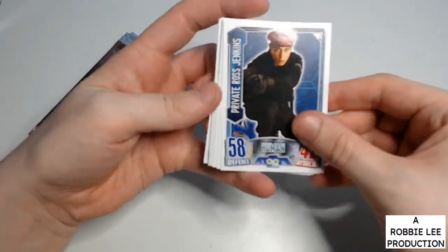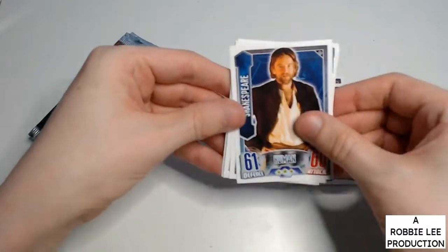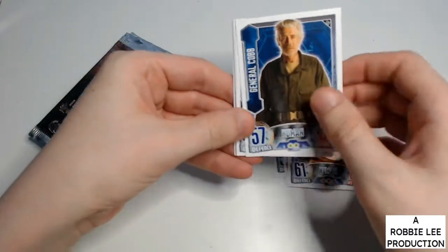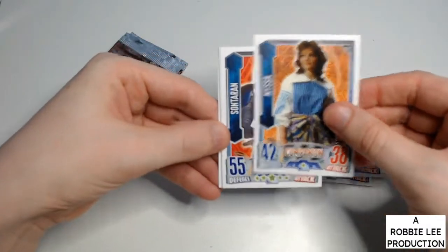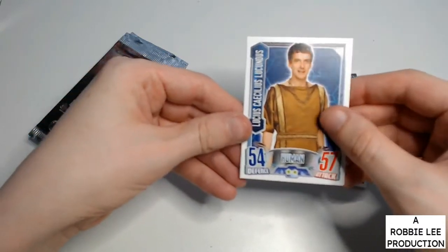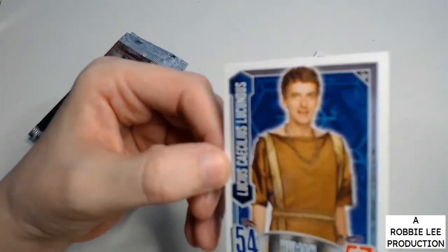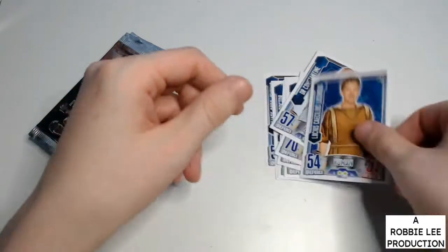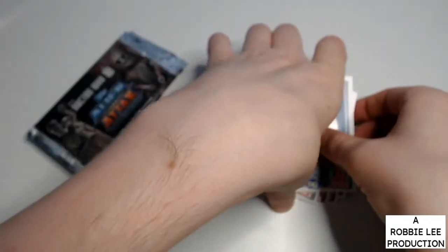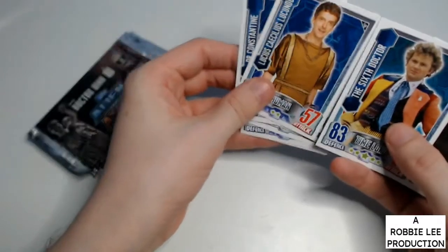We have Private Ross Jenkins, The Sixth Doctor, Shakespeare, General Cobb, Nyssa, Sontaran, McRae, Doctor Constantine and Luce. Not the 12th Doctor. So technically we got 2 Doctors in 1 pack.